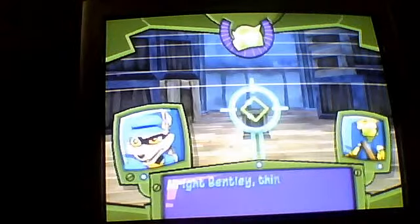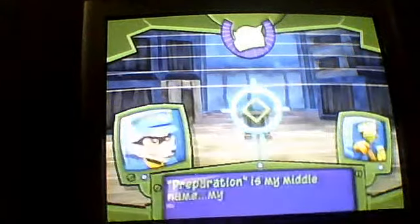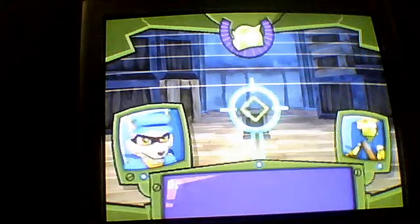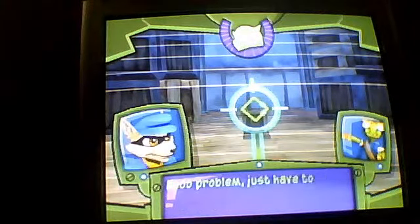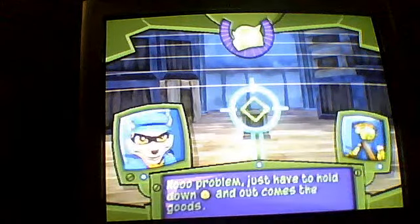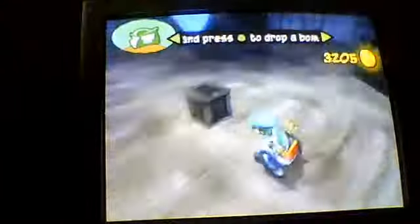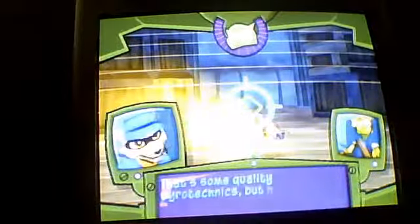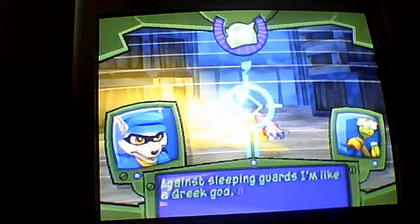This is the best way to handle it. As our resident demolitions expert, you'll need to be handy with the bomb. No problem — you'll have to hold down the final button and out comes the goods. Try dropping a bomb on that crate over there. That's some quality pilot techniques, but how are your bombs versus guards? Against sleeping guards, I'd take out any guard — all fall before me.